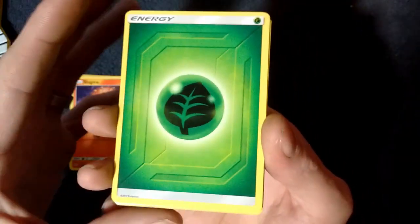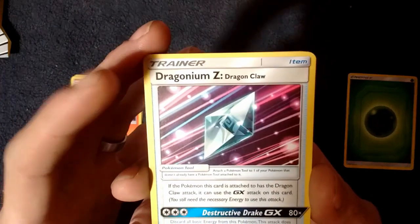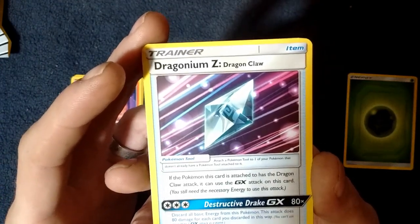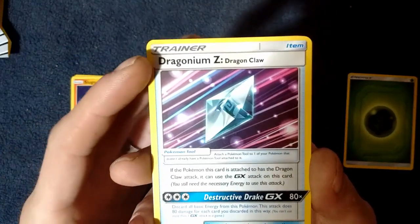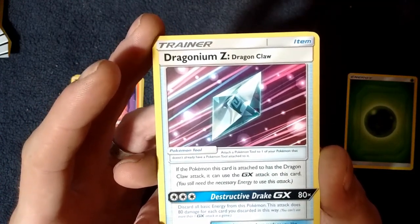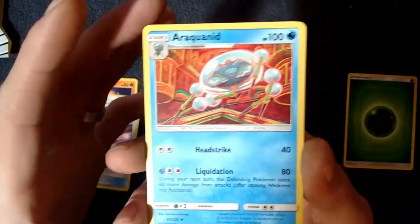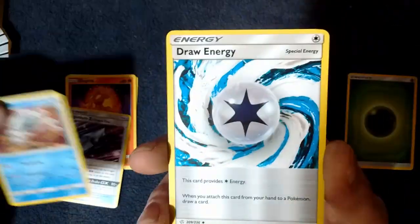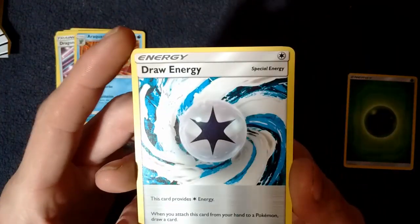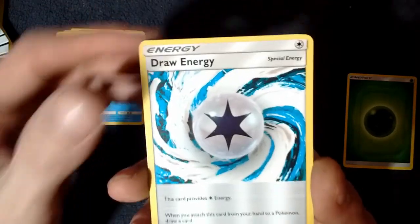Sorry if I'm going a little slow — I'm just trying to enjoy these cards. We've got a Grass Energy. We've got a Dragon Claw Pokemon tool. If the Pokemon this card is attached to has the Dragon Claw attack, it can use the GX attack on this card: Destructive Drake GX — 80 times, discard all basic energy from this Pokemon, and this attack does 80 damage for each card you discarded. We have an Araquanid. And a special Draw Energy — when you attach this card from your hand to a Pokemon, draw a card. That is really cool.